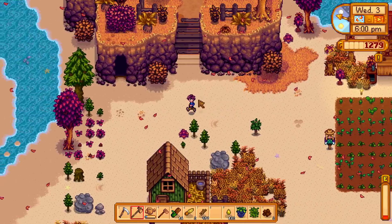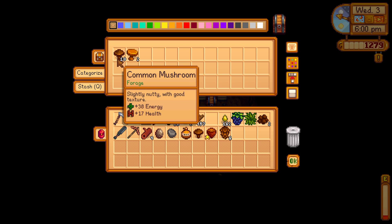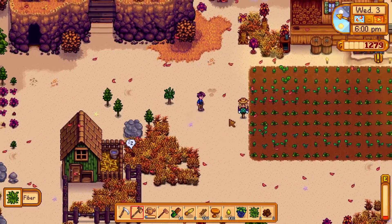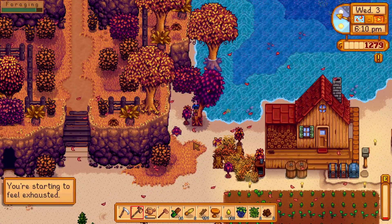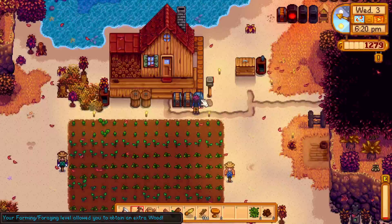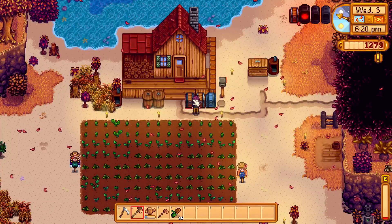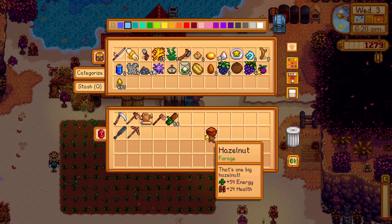Let me go into the cave and grab whatever's in there. Let's first see what's in here — it's only been a couple days since the last thing. Nothing there. And a casual 10 common mushrooms and 2 chanterelles — perfect. Let me chop this one down. Stack, stack — okay let's place this. Let me go in here and place this in here. There we go — geode, and the hazelnut goes in here. Awesome.